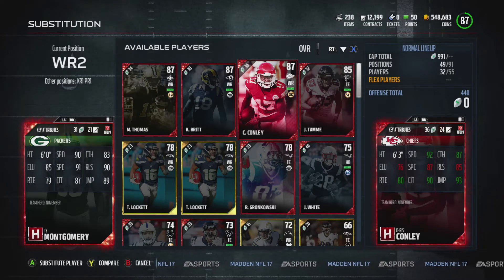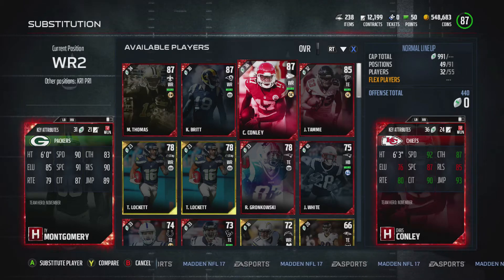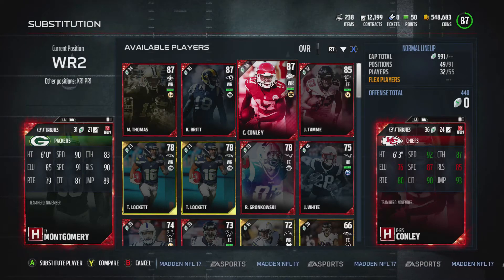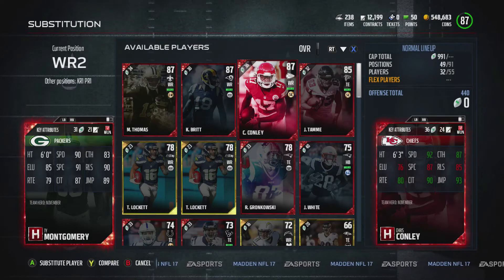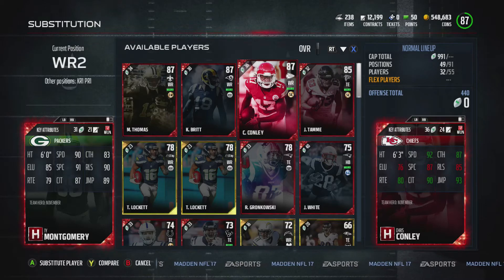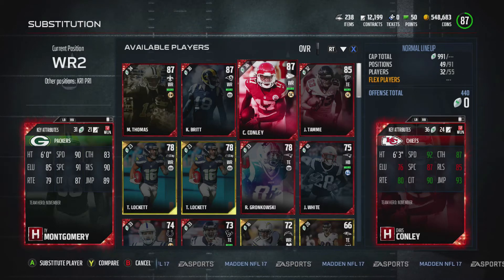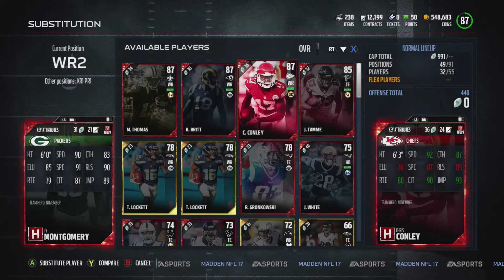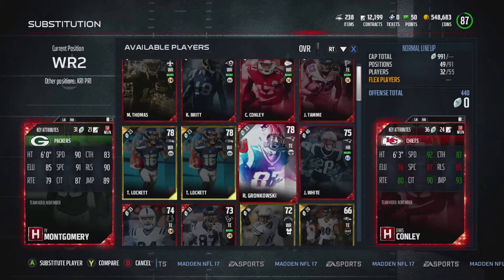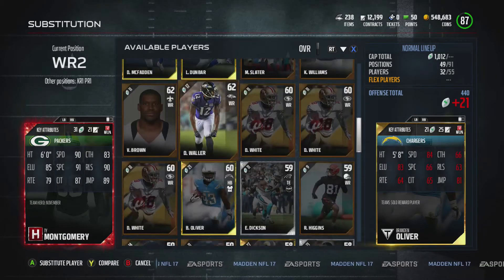And honestly, if you look outside the gauntlet, you could probably beat any solo challenge by running the Wildcat. The computer cannot stop it — I showed you in previous videos how the computer is so bad against it. I 100% recommend Wildcat. Put whoever your fastest receiver is or your fastest halfback. It doesn't matter — you can put halfbacks, wide receivers, or tight ends at your receiver positions.